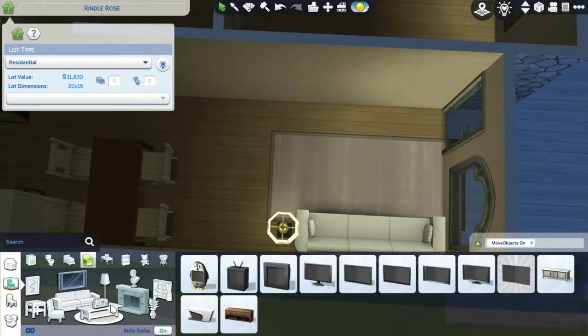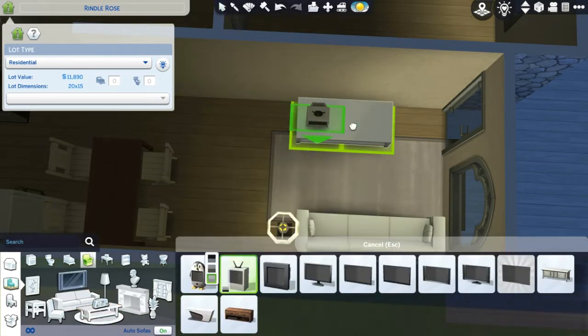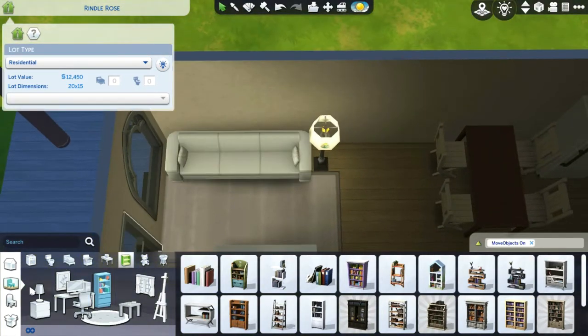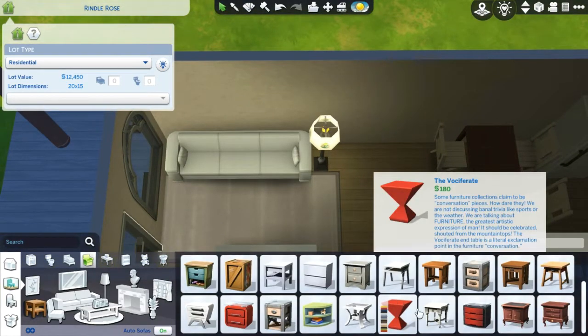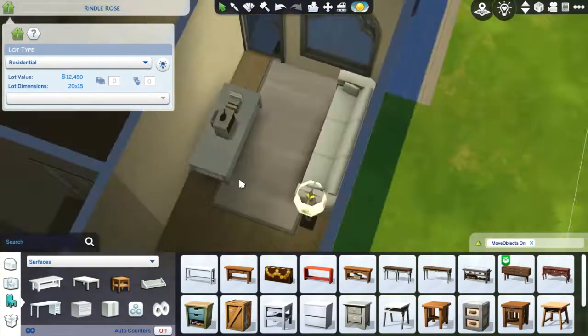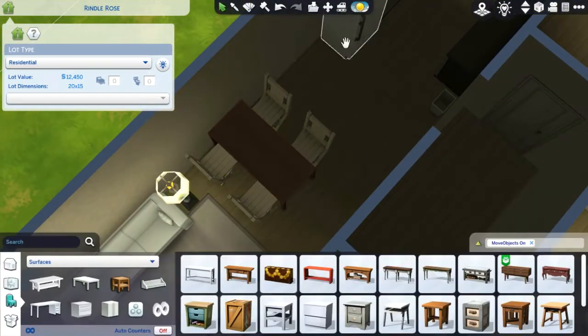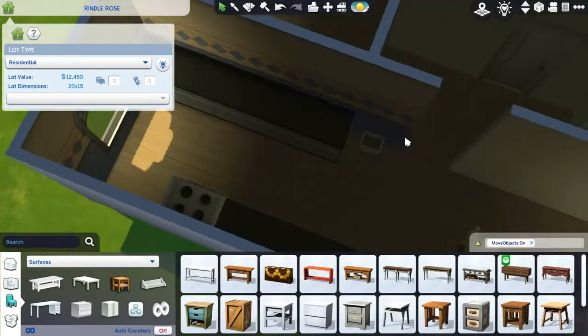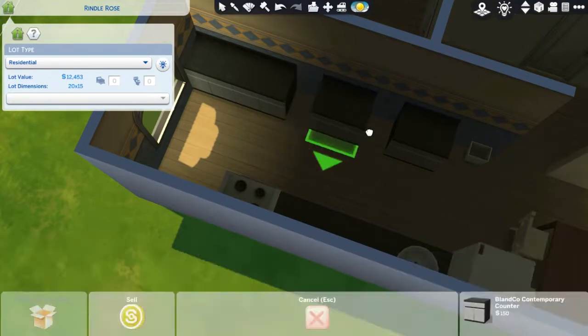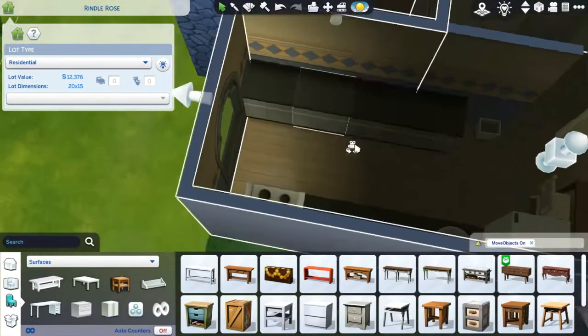If you like the starter houses, I've got a lot of them on my gallery — you can go have a look and download as you want. My gallery ID is AliceSimsie, one word, and you can go and maybe follow me. You will get notified as soon as I upload new speed builds.